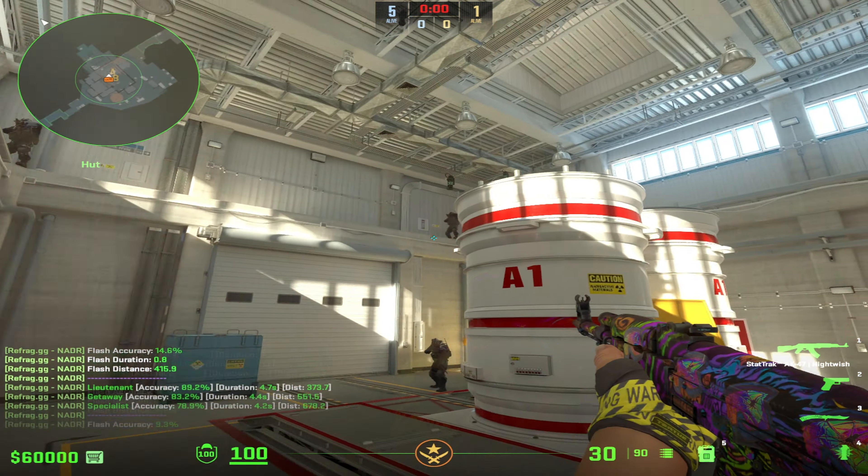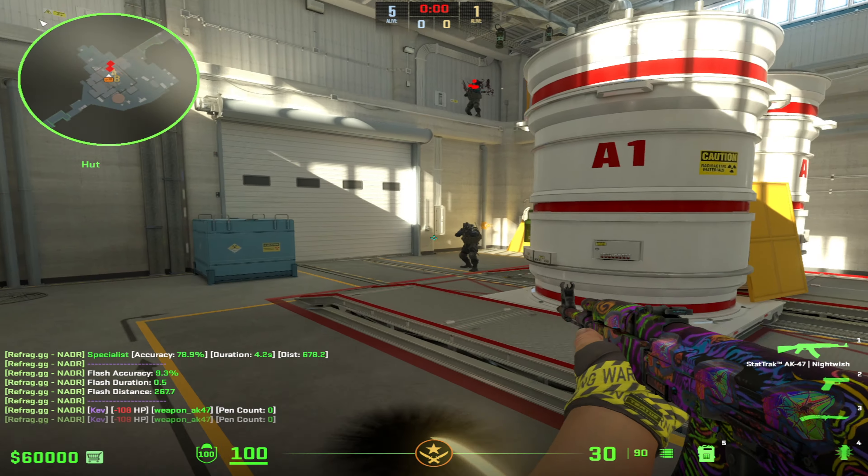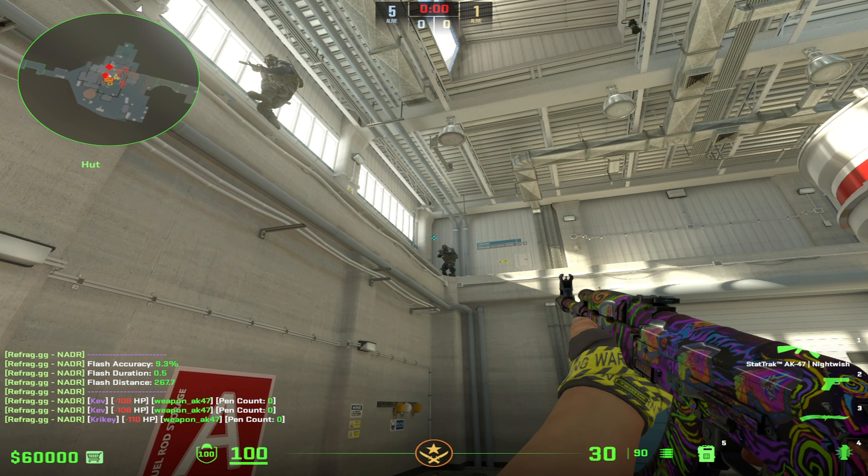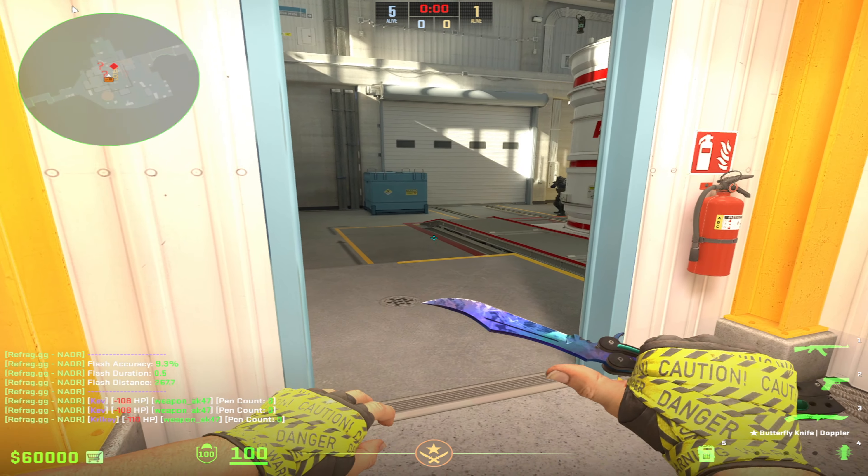While you're running out with this flash, you can simply keep going, turn away from it, kill the guy heaven, kill the guy sight, kill the guy rafters, and even kill these two on the upper part of the rafter. It's a really simple flash and a really easy flash you should know here on Nuke.